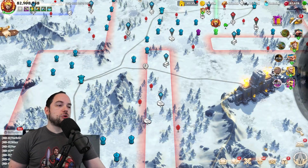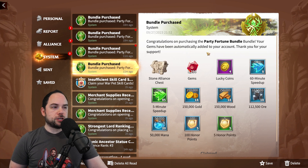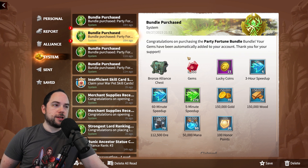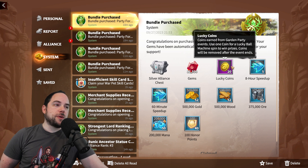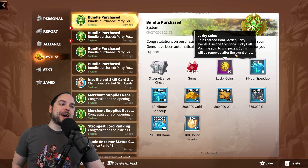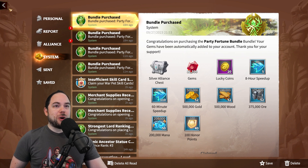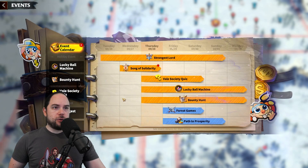Let me show you the contents of the Ball Machine bundle, which I already purchased. For five bucks, you get four Lucky Coins. Ten bucks, you get eight coins. Twenty bucks, you get 15 coins. And for 50 bucks, you get 20 coins. I kind of stopped there, wondering how many Lucky Coins I actually needed to buy — do I even need the $100 tier of this bundle? Let's find out.